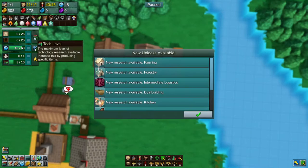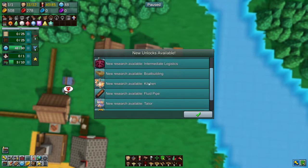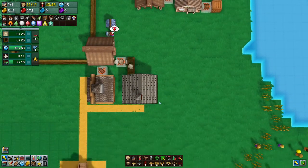Oh look at that — we have our next tech level already! Look at all we can research: farming, forestry, which is going to be great. We're really going to be able to start producing things now. Logistics, boat building — I've never done boat building yet. Kitchen, fluid pipes — I love the fluid pipes. Tailor, coin boosters, wooden railways. Awesome!